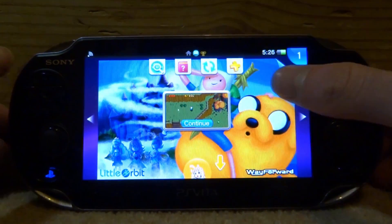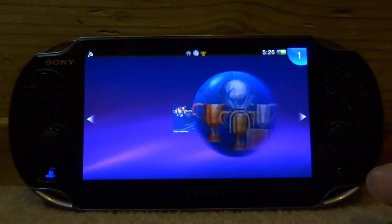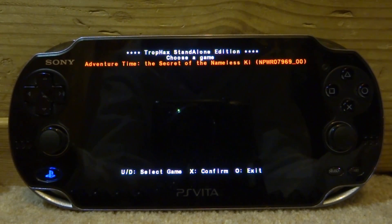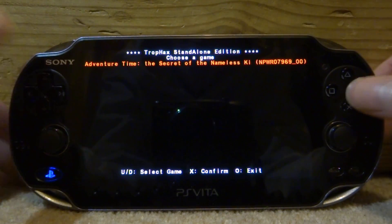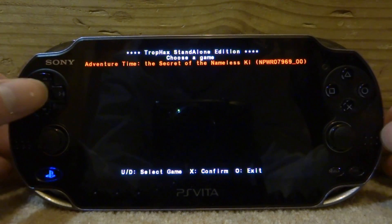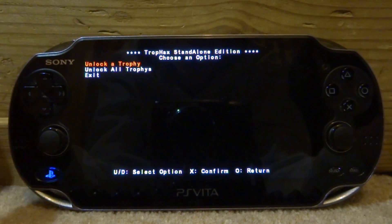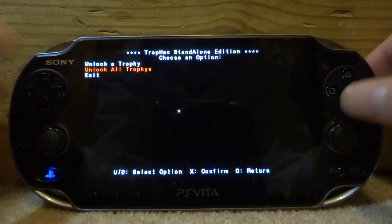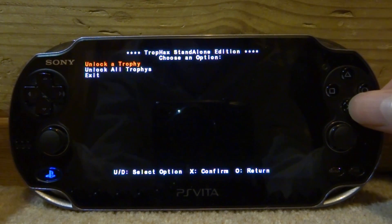We can close out our game — you don't actually have to have it open. We'll keep the Trophies thing open and now open up TrophHacks. It will list every game you have on your device. For me, Adventure Time is the only game I've got. Press X to confirm or circle to exit — it'll be highlighted in red when selected. Then there are three options: unlock a trophy, unlock all trophies, or exit. Unlocking all is a bit risky, so I'm just going to select the first option: unlock a trophy.